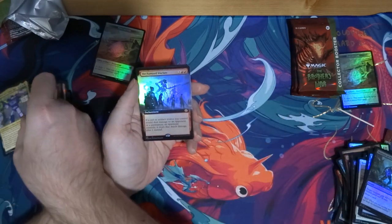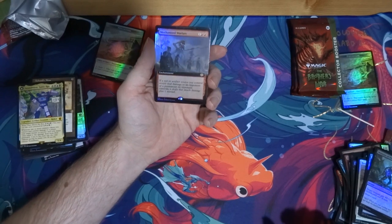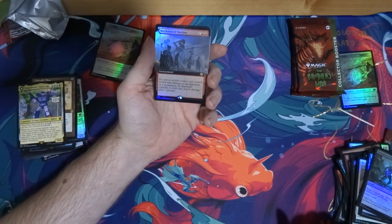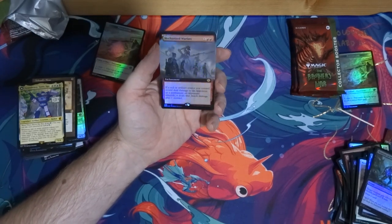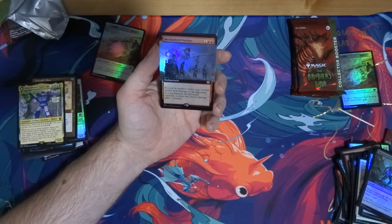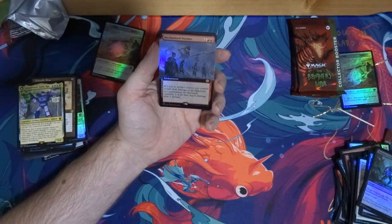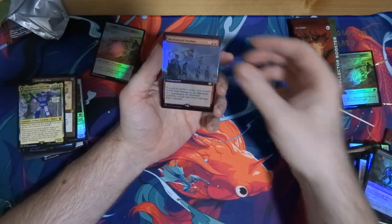And Mechanized Warfare — this is just trash to me. 'If a red or artifact source you control would deal damage to an opponent or a permanent an opponent controls, it deals that much damage plus one instead.' I'd rather it did two more. I guess it's on an enchantment, but Torbran costs one extra mana and he's a creature and he does it better.